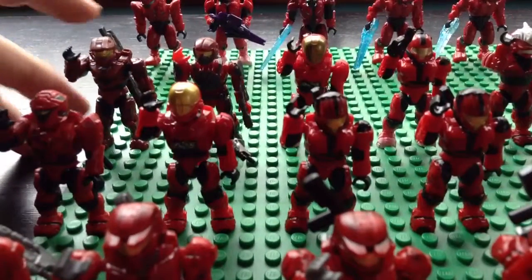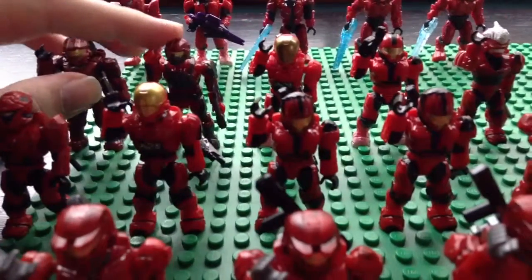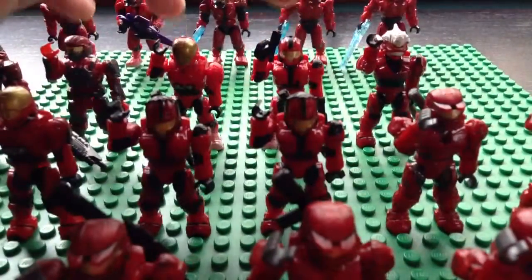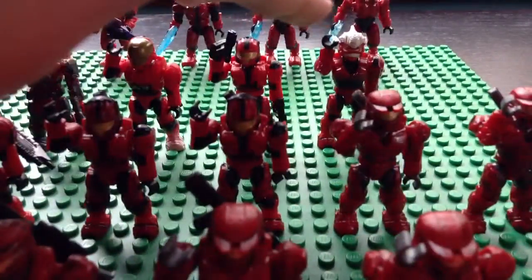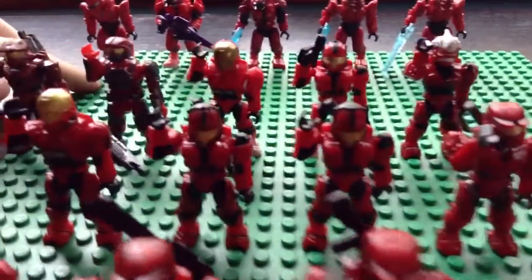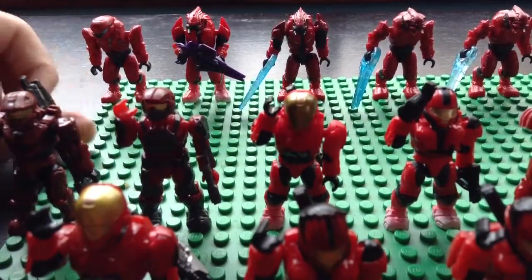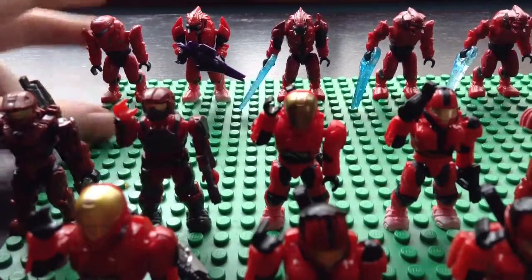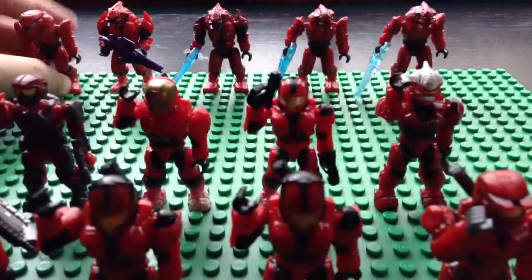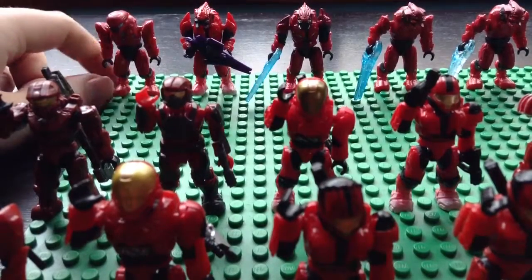Back here we have the Special Forces. We have the Spartan Mark 2B. Then we have a regular Marine — this is a Medic, so he's Special Forces. These are the two Snowbound guys and the High Abusa, obviously Special Tactics. And all the way in the back we have the Elites. I just wanted to have a huge distance for clarity between the two parts of the team. I don't have very many of these guys — I wish they would make some more Red Elites, but they haven't lately.